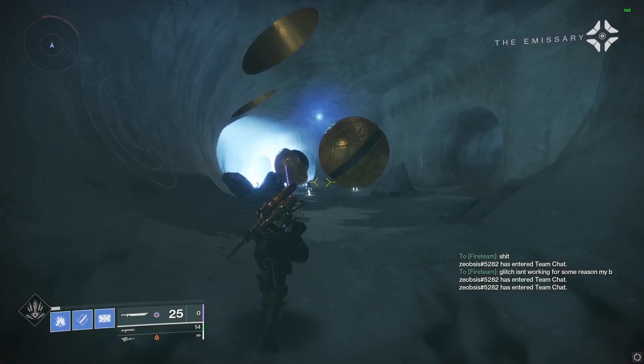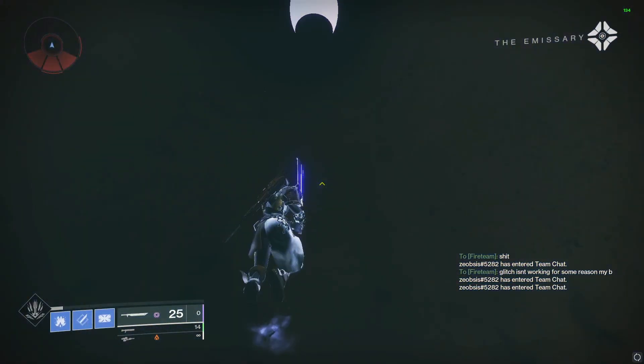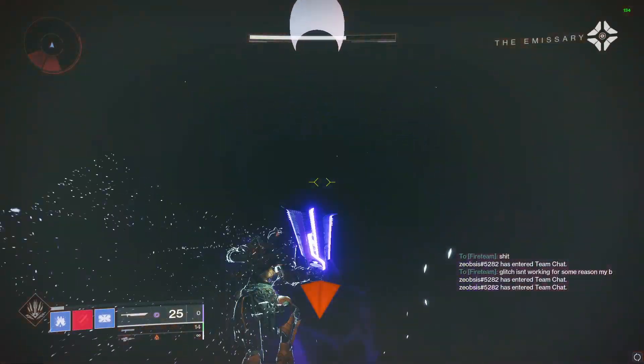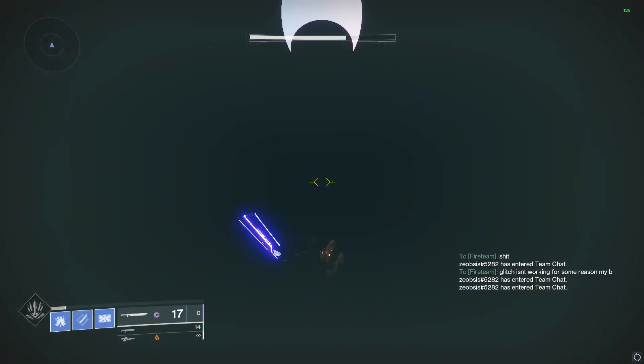You actually need a sword — you'll see in just a second what I do here. You jump up into this little hole and you hit with your sword to get up the wall. You can just scale it; you just keep swinging it. It's kind of easy.